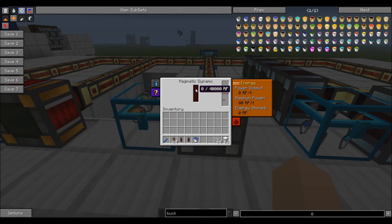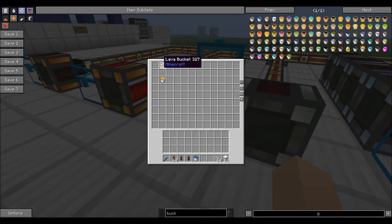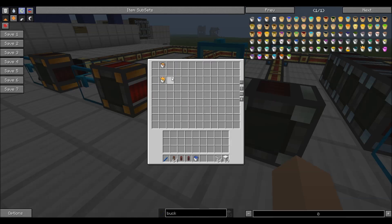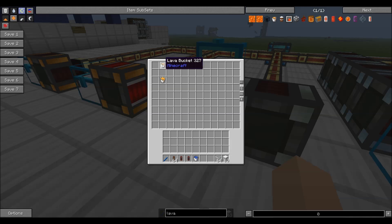The next thing that will be very familiar is the magmatic dynamo. With this you can burn lava or you can burn blazing pyrotheum. Blazing pyrotheum is made by melting pyrotheum in a magma crucible. Pyrotheum you get by mixing sulfur, pulverized coal, redstone, and blaze powder — it will get you 2 pyrotheum. Both of them will net you 80 redstone flux a tick. However, the blazing pyrotheum gives you about 2 million redstone flux, and the lava will get you significantly less.